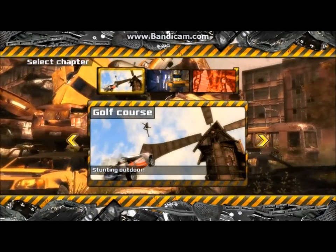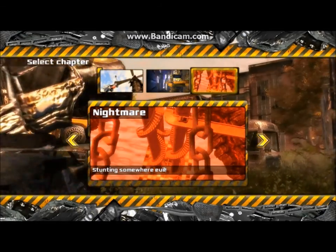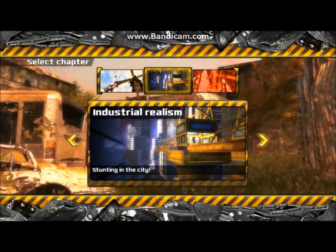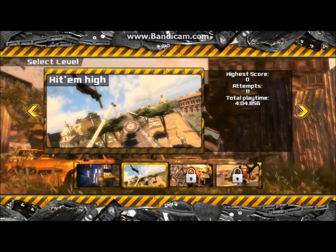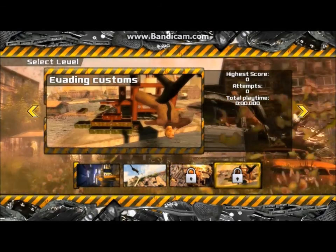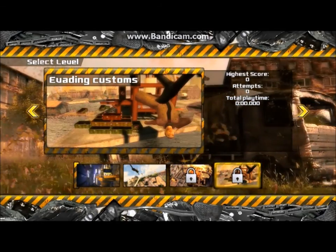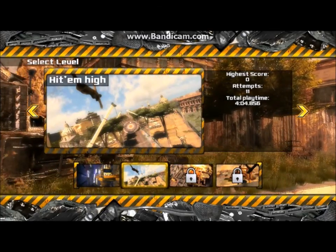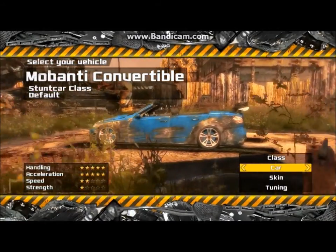Here I'm looking through and selecting a particular map within Stuntman mode. I'll pick this one — it's one I haven't tried yet. There's not a lot of car choice in this particular mode; pretty much just two convertibles.